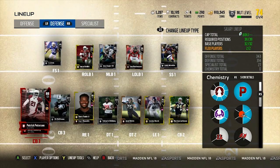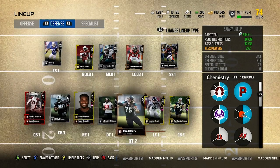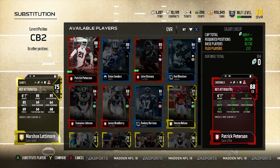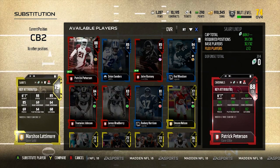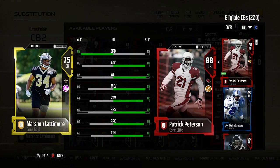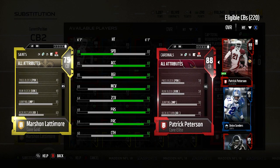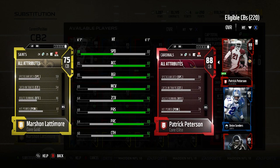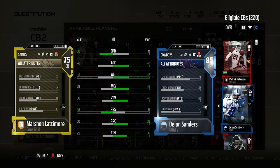I have Patrick Peterson and Jalen Ramsey as my two corners that can actually run, cover, and hit — both physical guys. Marshawn Lattimore is another gold, low-cap corner with 88 speed that y'all should look into. At 24 cap, his zone and man coverage aren't great, but 62 tackle is not bad at all for a corner, and 61 hit power with 88 speed means he can play for me. I'll do more videos when I find new gold cards I really like.